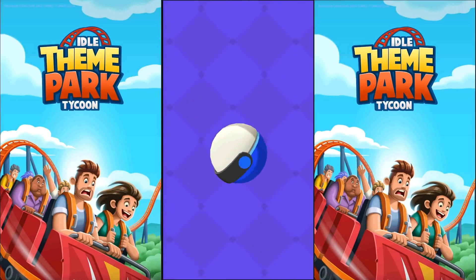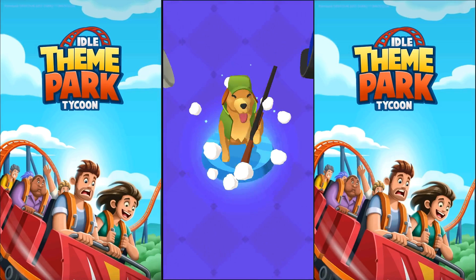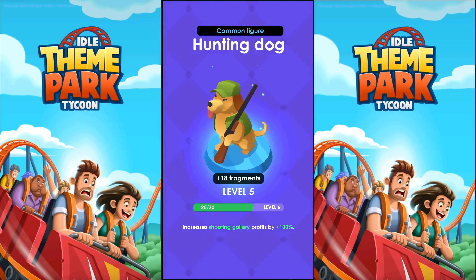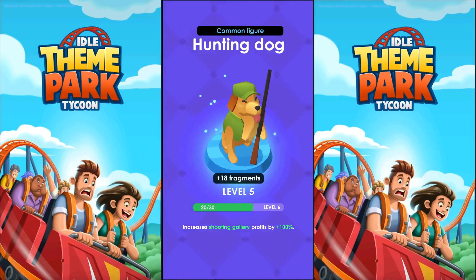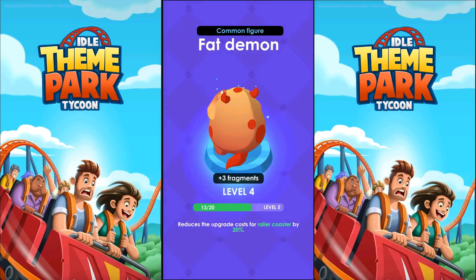I especially like the one that boosts the VIP rewards. Ghost — this was an increase. Reduces the upgrade cost of the Valley of Terra by 25%. It went from level 4 to level 5, so it was like 20% before. We probably have to upgrade that one. Hunting Dog — this increases the Shooting Gallery profits by 100%, but it's what we had before. Fat Demon — it's only a plus 3, unfortunately. Reduces the upgrade cost of the roller coaster by 20%. It didn't eat enough, so we didn't get an increase.